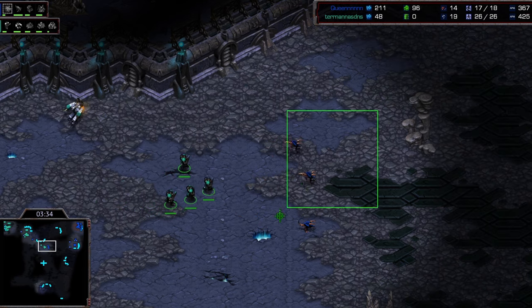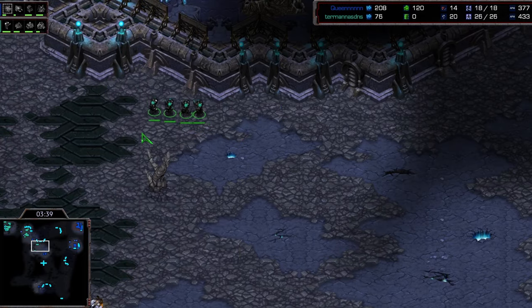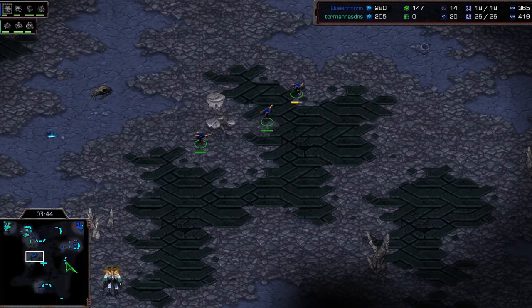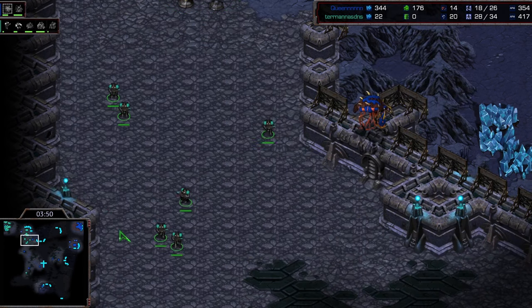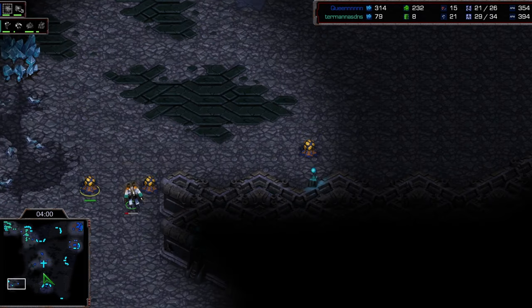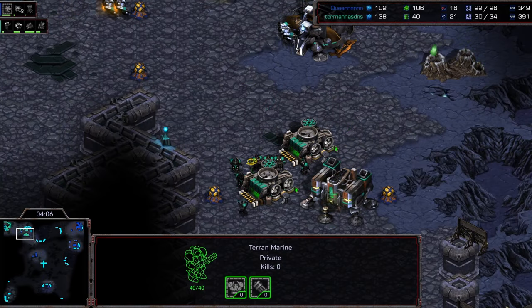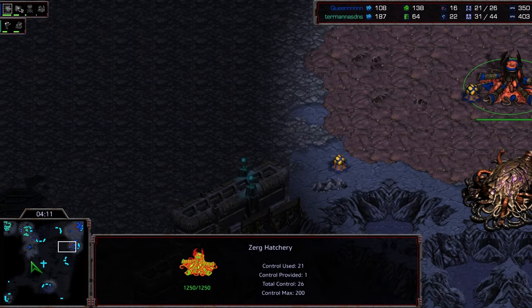If Queen gets rid of the SCV, Barracks really can't move out because he won't know if a ling all-in is coming. The overlord is seeing most of the stuff, but I don't think he knows about the four marines coming. He just realized it — luckily he didn't lose any lings, because I think if Barracks kills any lings he'll push a lot more aggressively. Moving out with about six marines — approximately five or six lings out — so maybe he lost one ling. Yeah, he did manage to kill one ling.